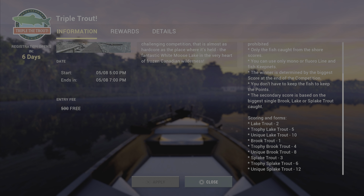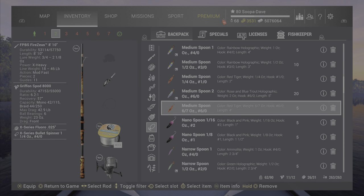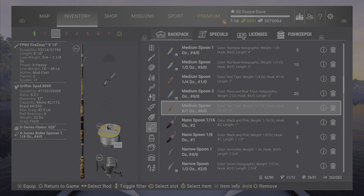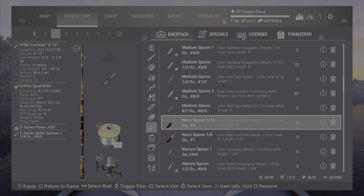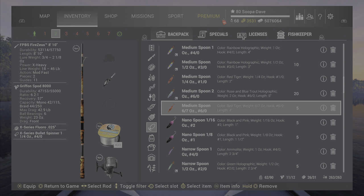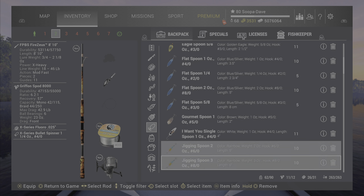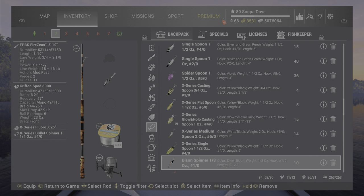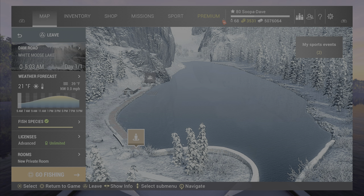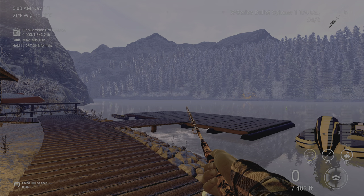You can see the points down there — do not sleep on any of these, they are super important. For the setup, any 4-0 bullet spinner will work, or any 4-0 medium spoon or single spoon. I mostly use the X-Series bullet spinner, and sometimes I'll start with the X-Series medium 6-0. On a sunny day it's quicker, on a snowy day it's slower and I generally just start with the 4-0.